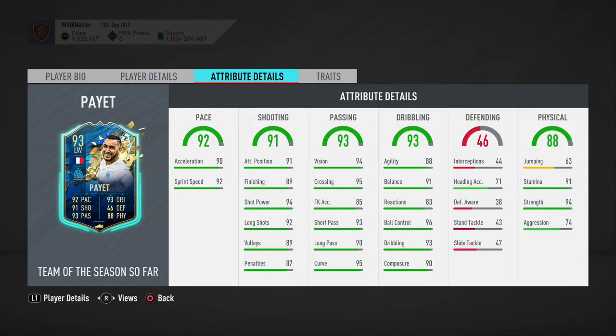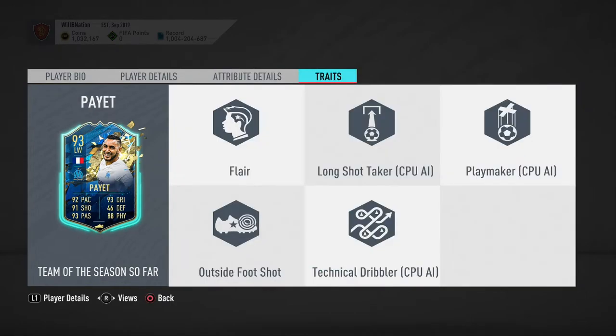His defensive stats aren't great, so we'll move on. Physically, aggression of 74 is decent, strength of 94 is pretty good, and stamina of 91 is solid as well. In terms of traits, he has the flare trait and outside the foot shot, which is quite nice.